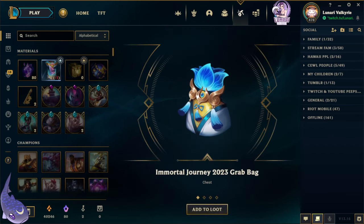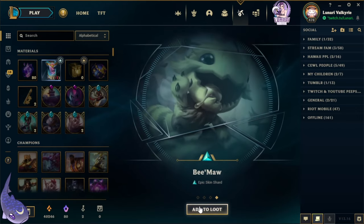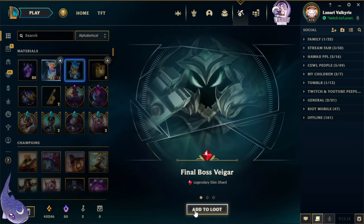Oh, and Forecast Janna — there's a legendary! Too bad I already have it. We do get a grab bag, which is nice — that's one grab bag. And we got Octoberfest Gragas, Papercraft Nunu and Willump, and BM all. That's very cute.